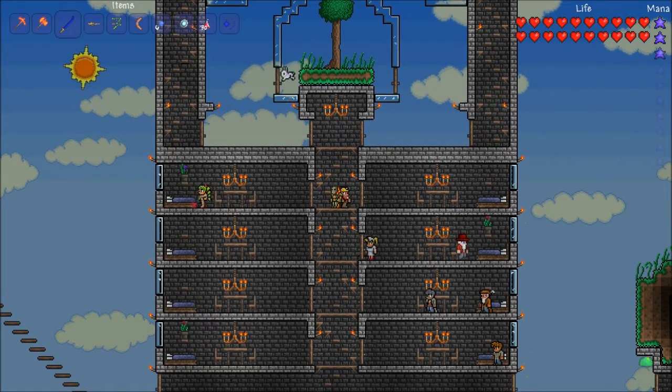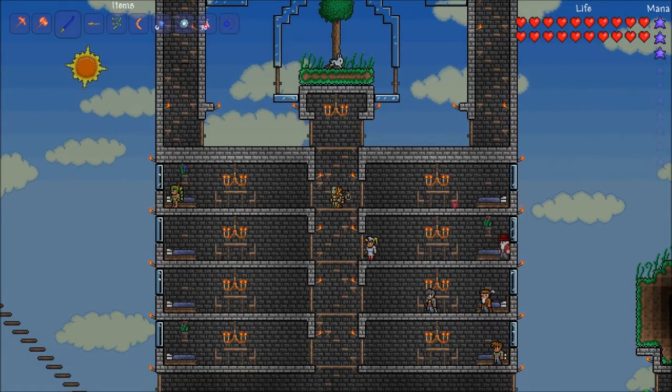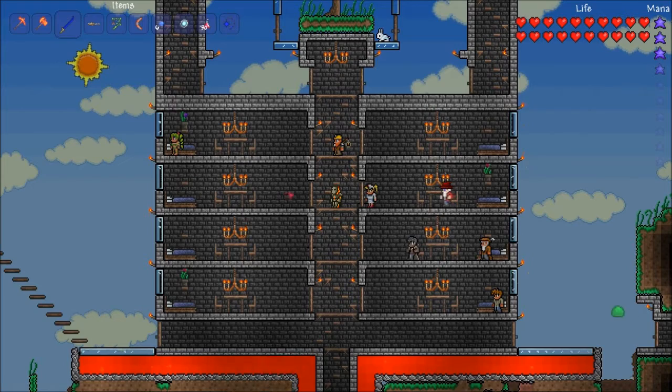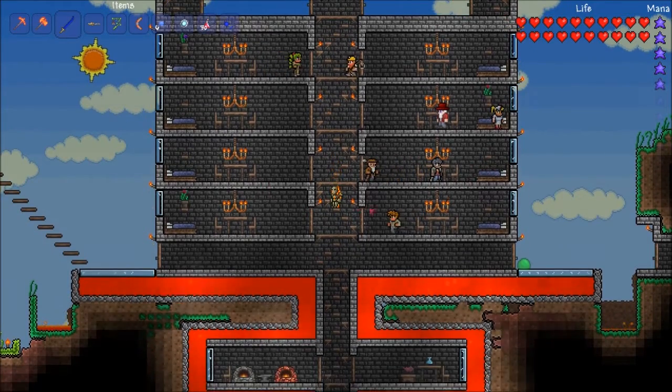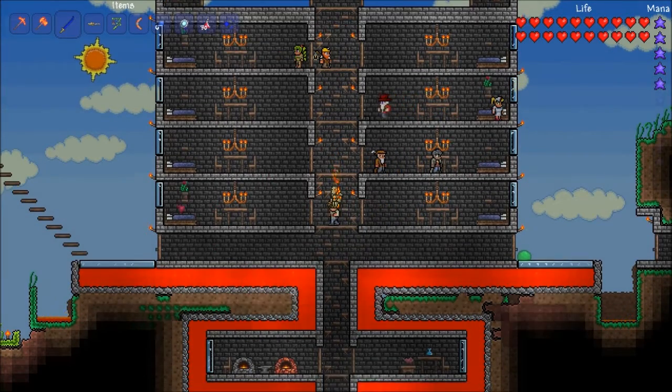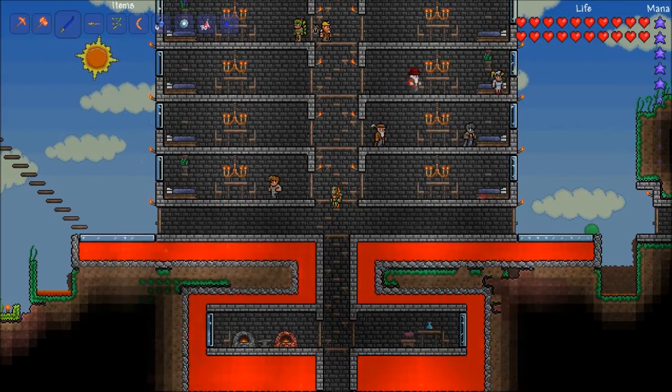And then here are the NPCs. Dryad's house. This should be the Demolitionist's house. Clothier is over here — Clothier or whatever he's called. Nurse is over here. A merchant over here. Armsman over here. And I think the Guide — yeah, the Guide should be in here. And this one is still free.